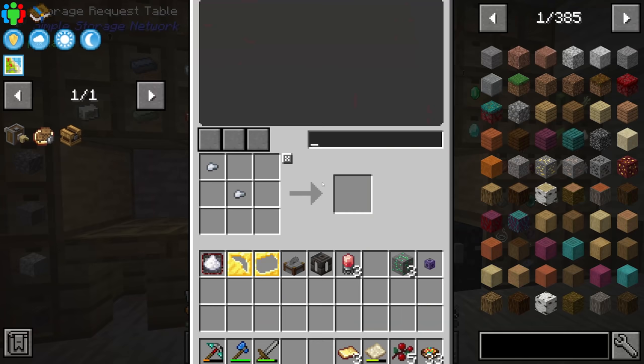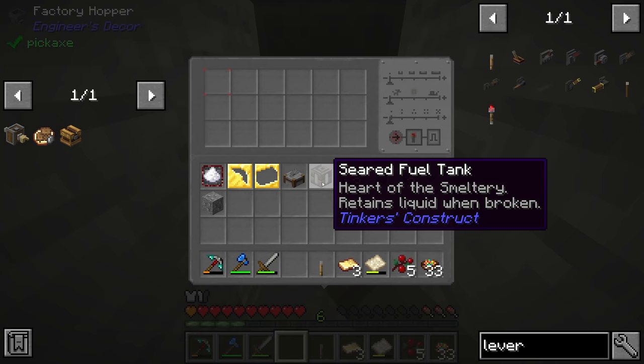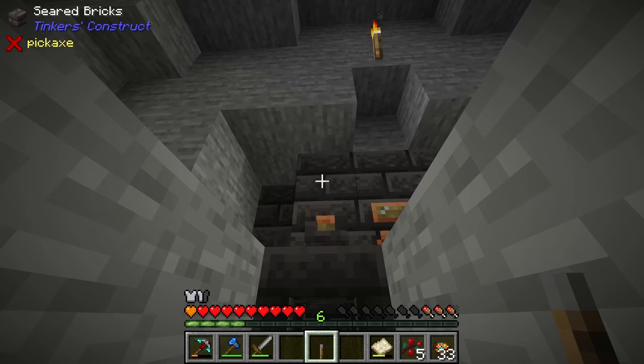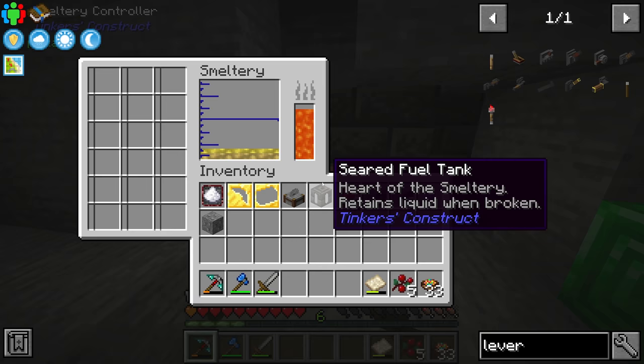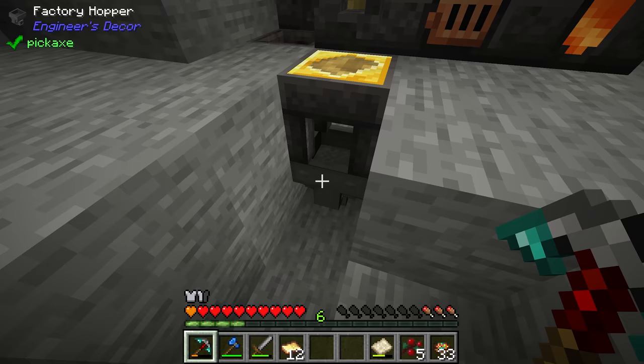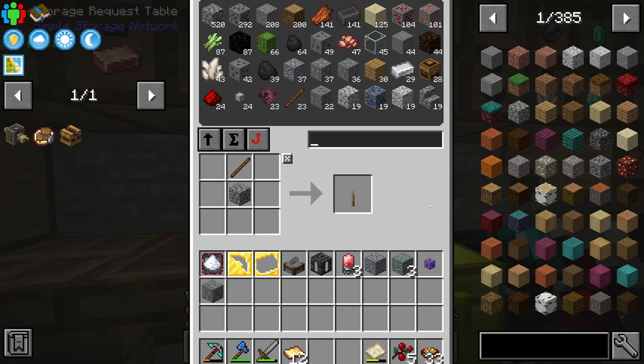Chat reminds me we can automate the brass sheet pulling by placing a hopper underneath the casting table — it will automatically pull out any brass sheets created. Then we put a lever next to the seared faucet, which gives it a redstone signal and continually pulls out ingots. It will also make one gold plate, but that's fine. Once we have 12 brass sheets we can head back to the request table and make the three brass handles, then the three deployers.